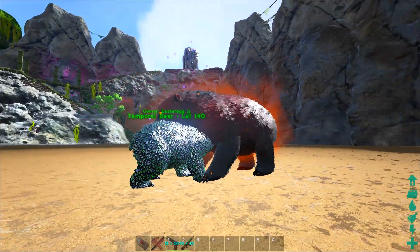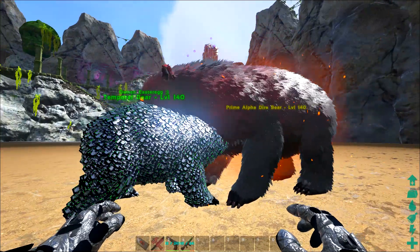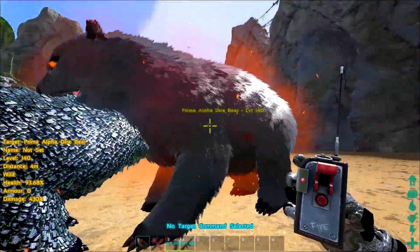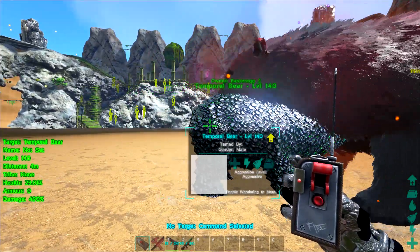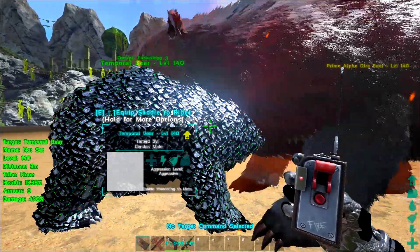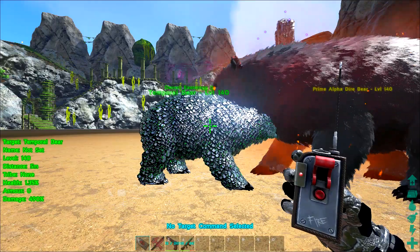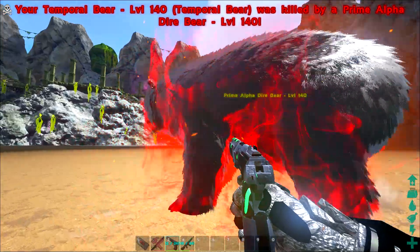87 to 98 — the prime alpha dire bear might actually have this. I actually did not see that coming. But obviously in numbers, if I have a bunch of prime alphas fight the temporal bears it'll probably be another story, because the temporal bear gains strength from numbers. 35 to 93 — it's pretty obvious the temporal bear lost that fight. So I'm gonna set up another fight: 10 versus 10 equal numbers, see who wins.